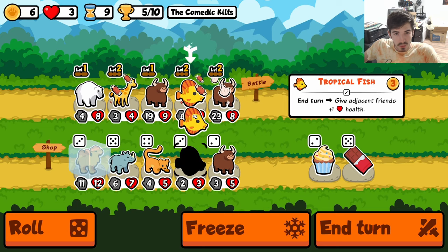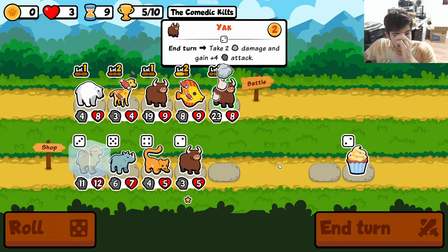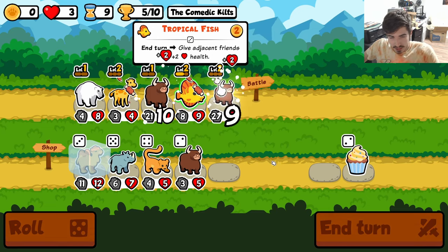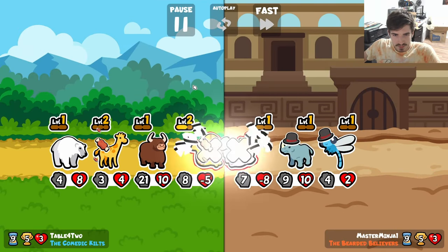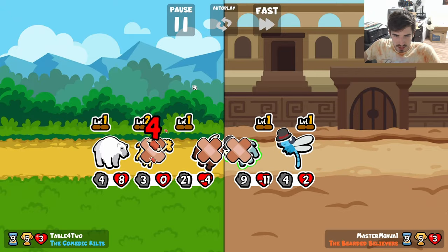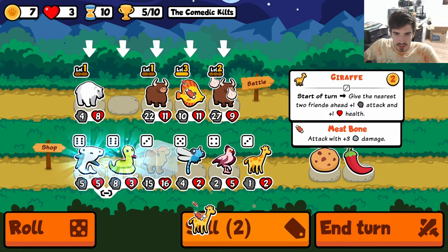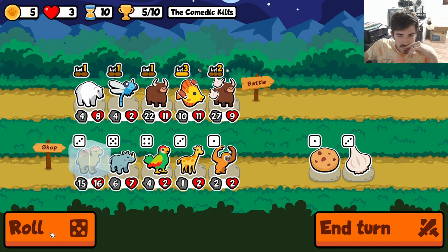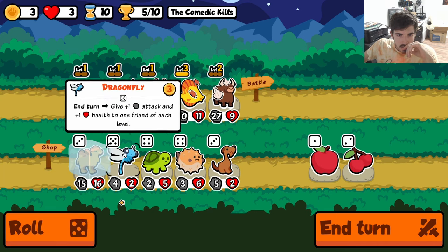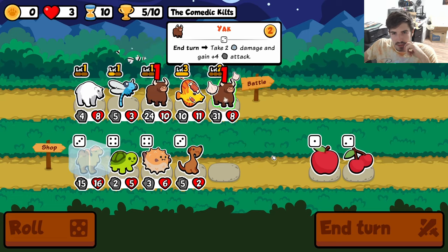We don't have any level threes. Tropical fish level three incoming? Maybe? As far as I'm concerned, I think we're just gonna hold this camel in shop until we're at one heart — until we absolutely need to take him out. So we're basically playing two angles right now: we're going for our yak build, and secondarily we're getting this camel cooked up a little bit. This actually worked out perfectly for the dragonfly. Could not have asked for anything better. So now we're just gonna look for more dragonflies.